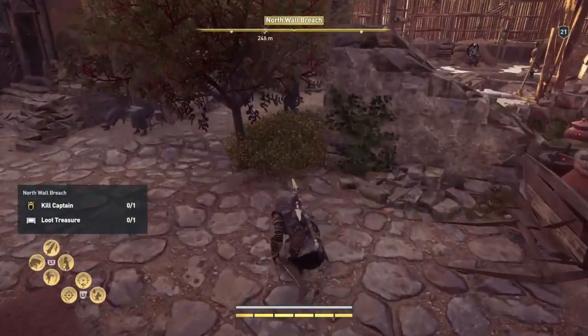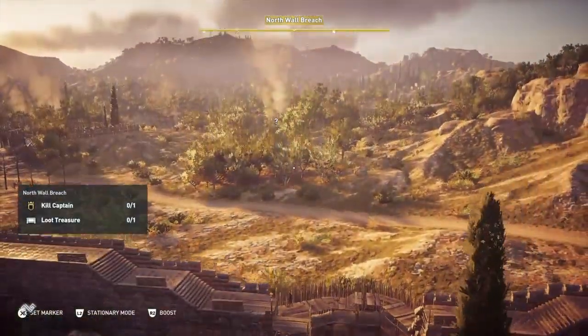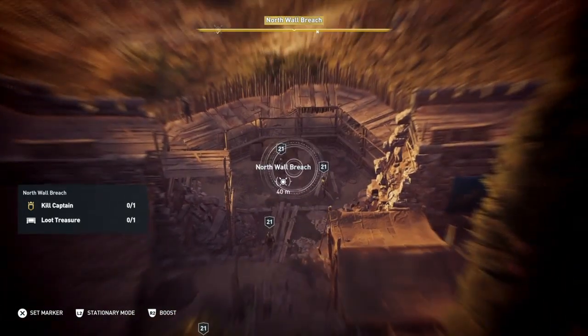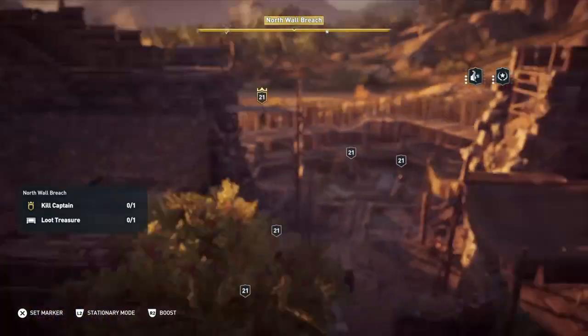Go and hide in this little bush here, carefully. Let's hope no one notices me. Then send up Icarus and you'll see that there's only one treasure and one captain to kill. There's the treasure. The captain on this occasion is up there on the wall — on the north wall breach, funnily enough.